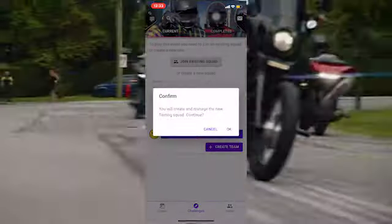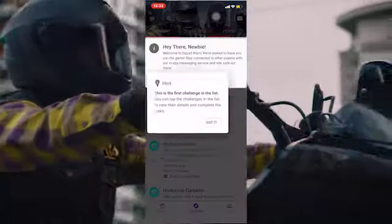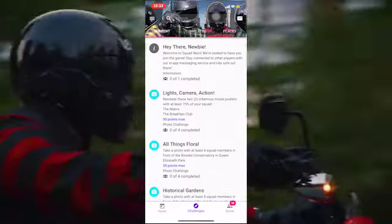Once complete, click Create Team. Your friends can now request to join your squad. Requests will be sent directly to the squad leader who created the squad for their approval.